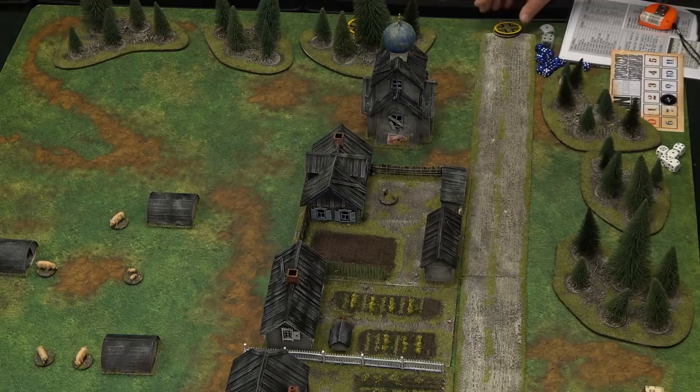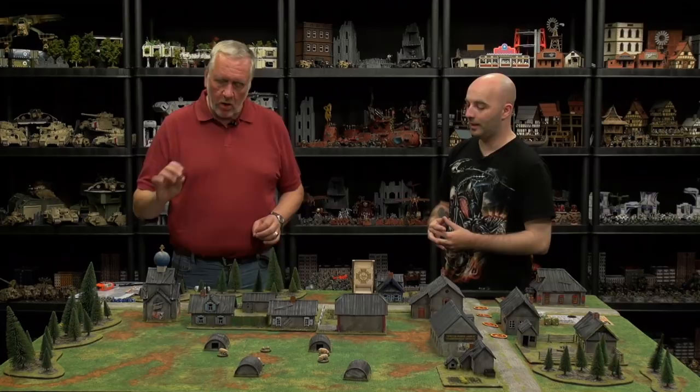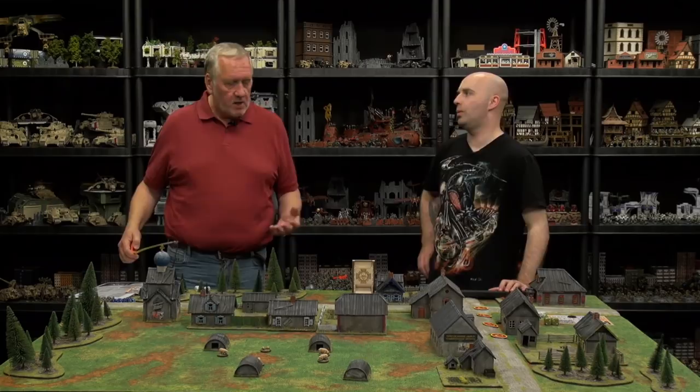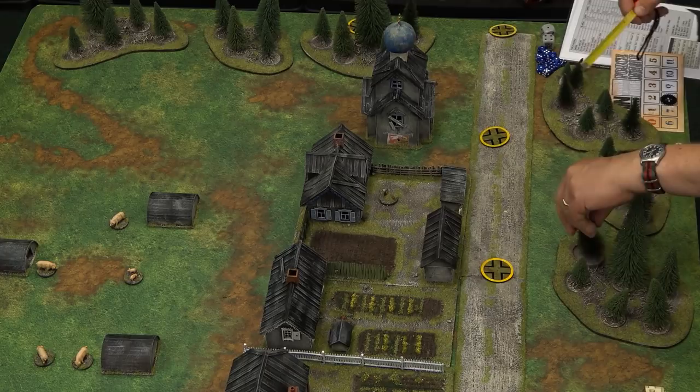Whilst I seem to be a long way away, I do get to roll a d6 first of all. I roll three. Now that allows me, because I'm the attacker, to make three free moves before we start our patrol phase. One, two — and I'm going to barrel straight down the road to get as much ground as possible. So I've started to make ground already.